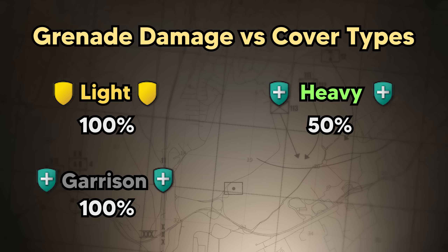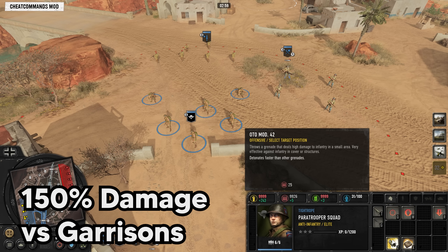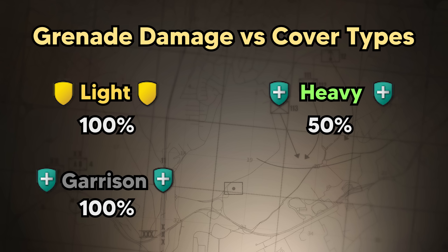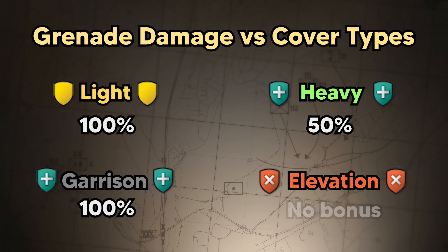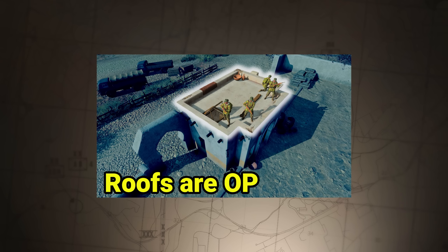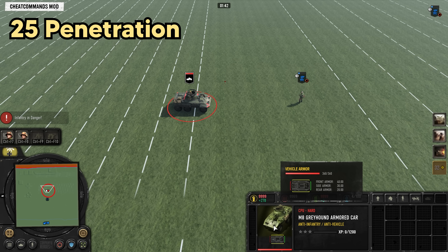Here is how grenades perform against units that are in cover. They do 100% damage against units in light cover, 50% damage against units in heavy cover, though the directional element of this has changed in CoH3 — check out my other video for more information. They do 100% damage against units inside garrisons, though I did find three grenades with 150% damage against garrisons: the grenade launcher, the US Forces paratrooper grenade, and the British Commandos grenade.